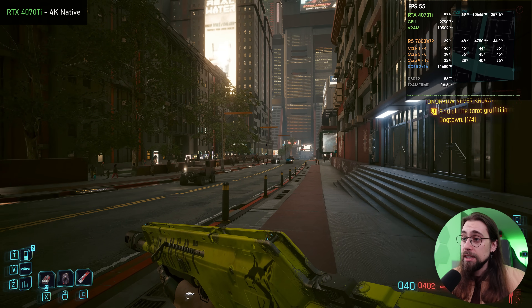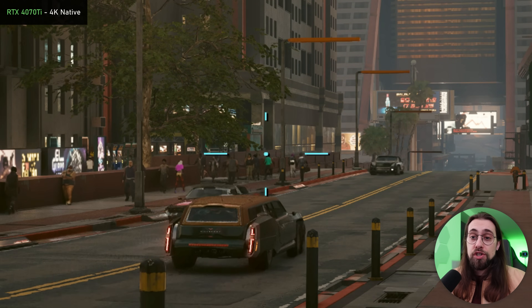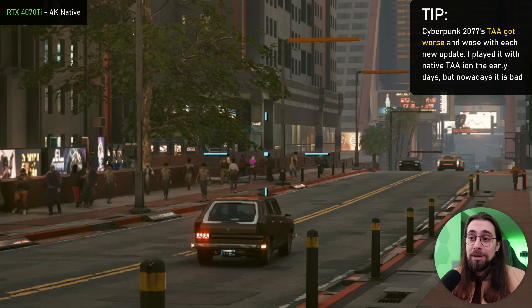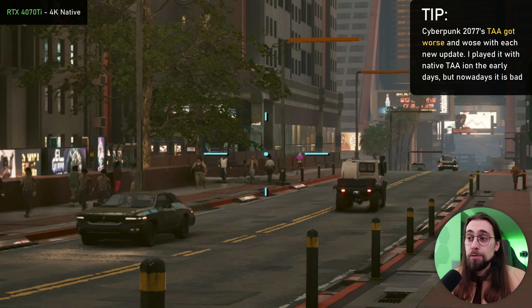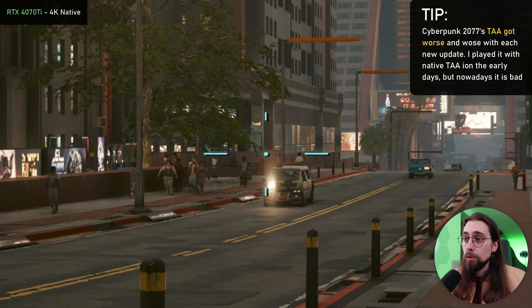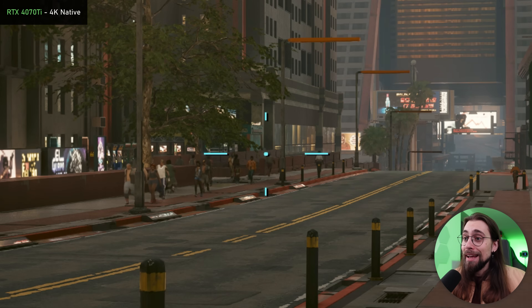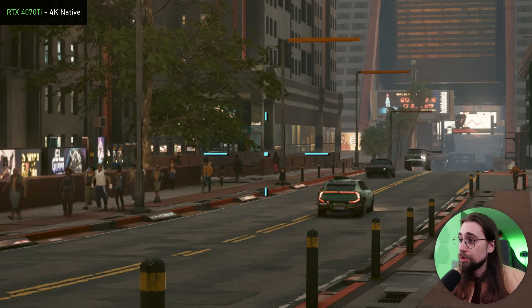I can tell you right away that if you look there, we're looking at native resolution, and we do have lots of shimmer. That's one of the things I dislike about Cyberpunk 2077's native implementation, because it was much better before all the DLSS updates. The native implementation got worse at each update. And if you look at the ground, we're talking about 4K native — that's a lot of pixels — and we still have shimmering on the floor and in other places. Blows my mind that 4K native has this kind of issue.